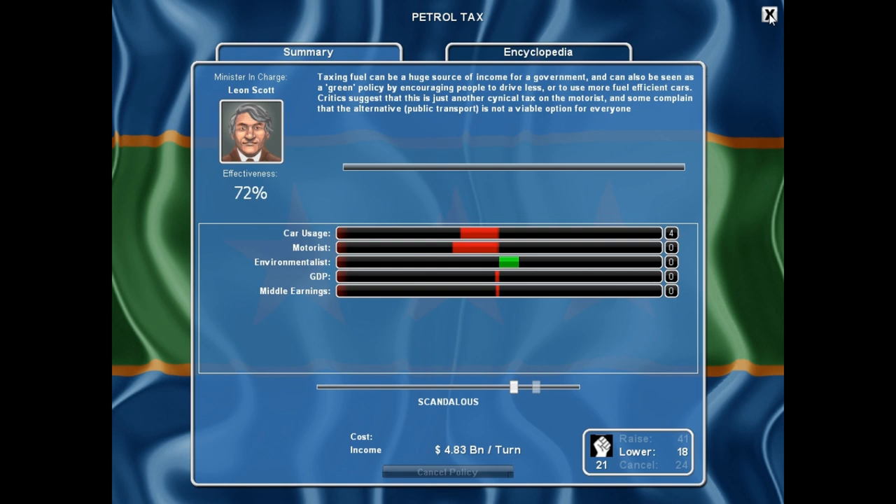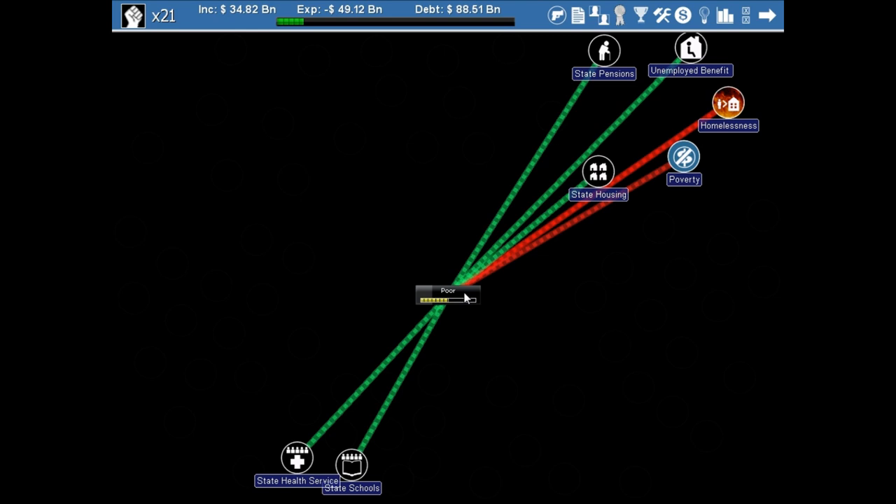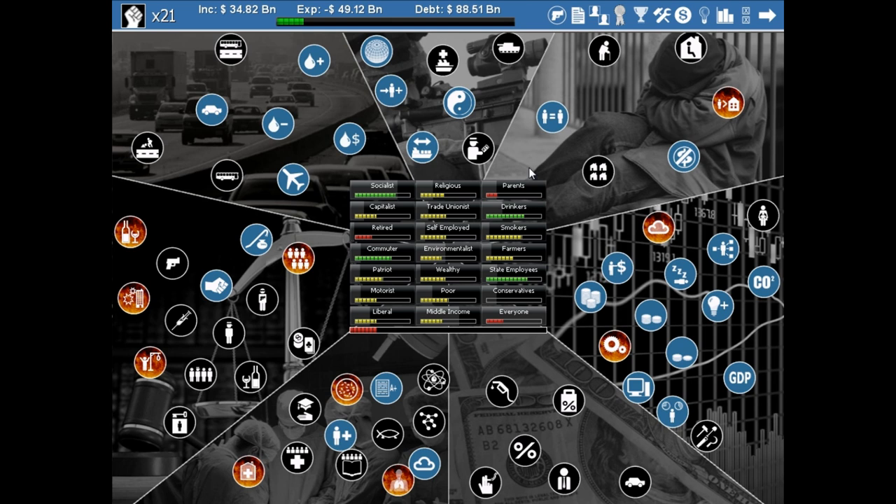When you pick something you want to change, you press X and it'll ask you to confirm, or tell you that you don't have enough political capital. Each turn represents three months, so keep that in mind as we're playing. That was all the notes I took, so let's go ahead and see if we can tackle anything.